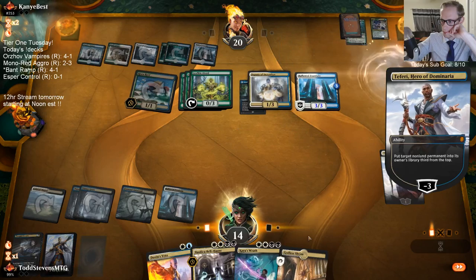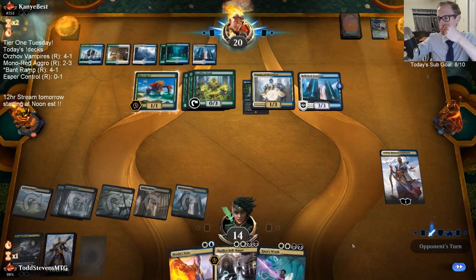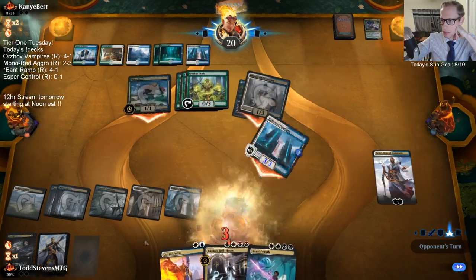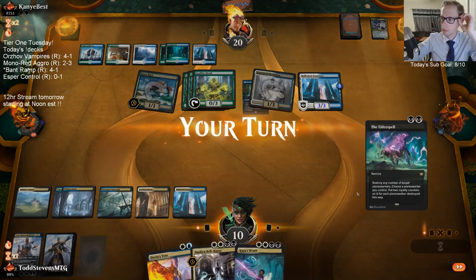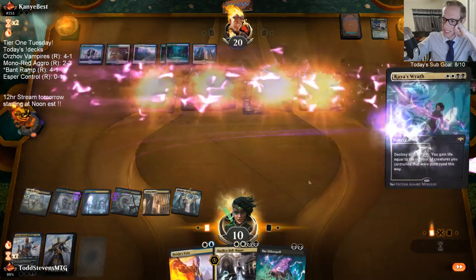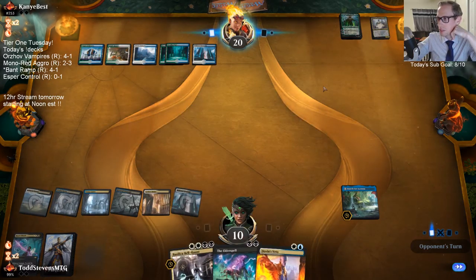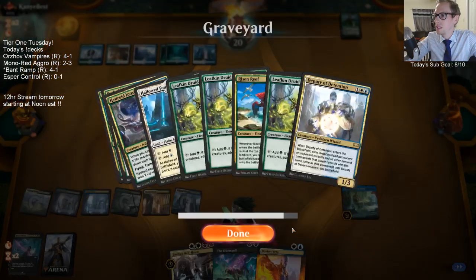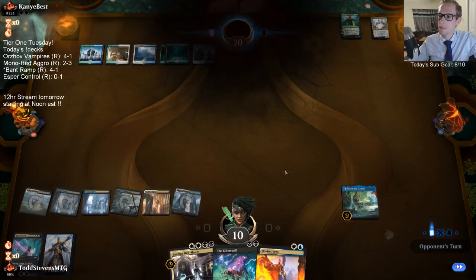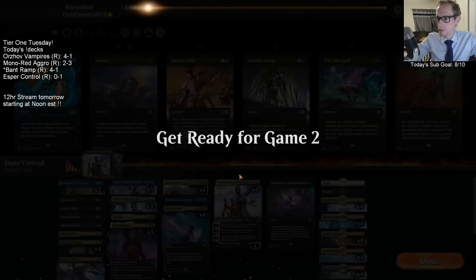Not so fast! Well, there goes our Teferi. We already know I have two other Teferis at the bottom. I suppose that's how it was meant to happen — I should have waited a card. At least we have the Veto for that Nyssa. Got rid of two Reefs and two Krasises. That was a weird concession point.